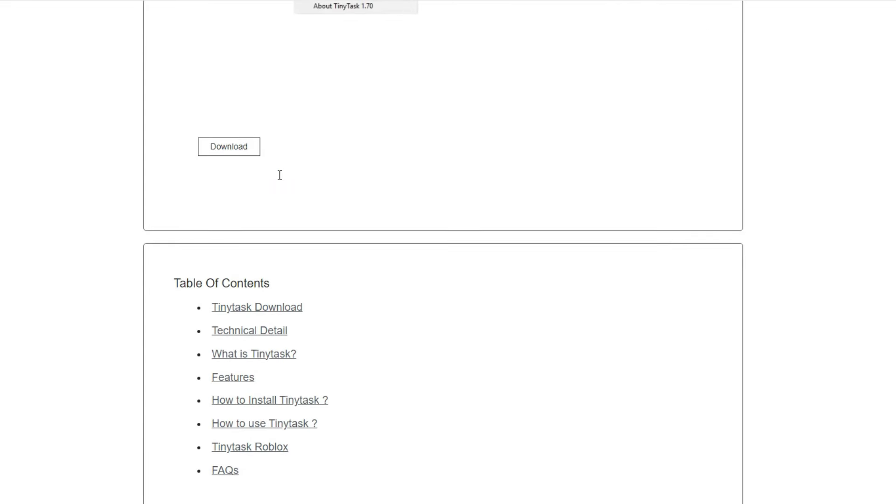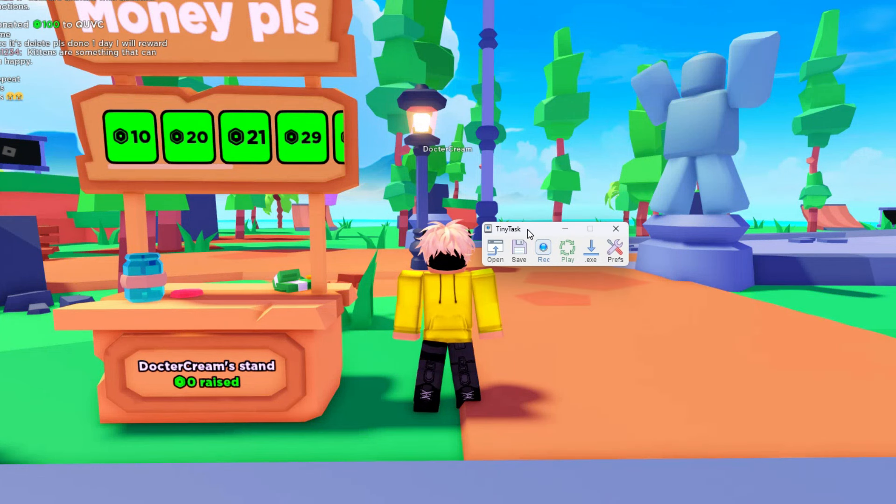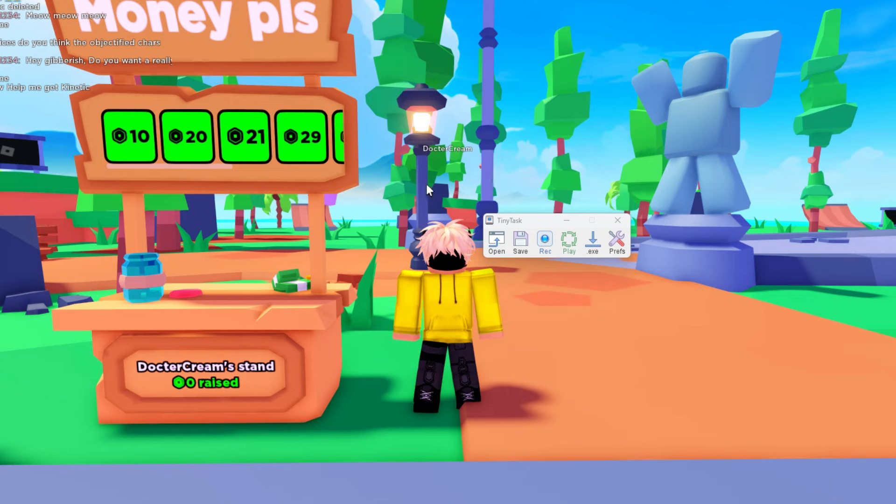The first thing you'll need to do is go to Google and type 'TinyTask'. Press on TinyTask 1.78, scroll down, press on download, and download the newest version.